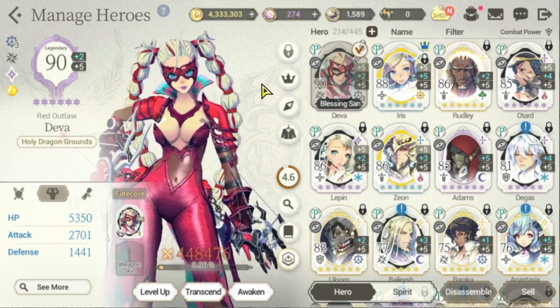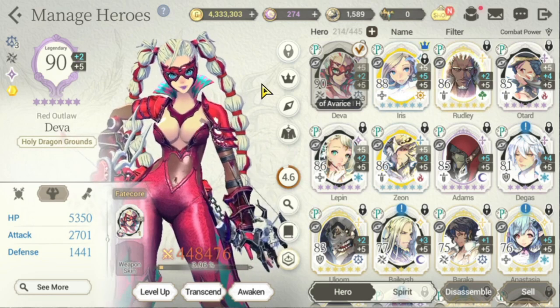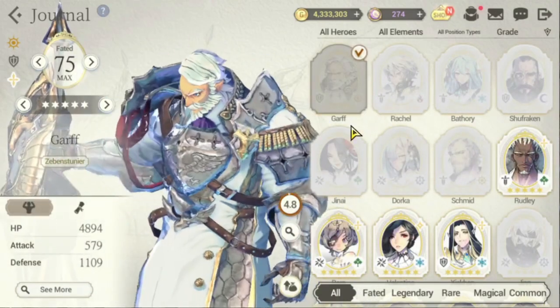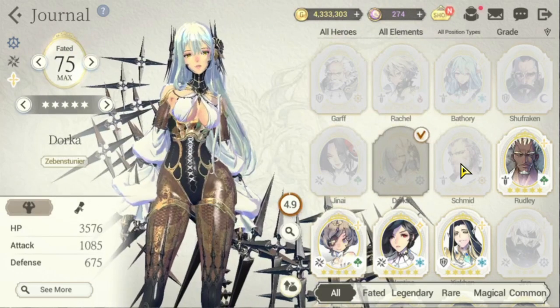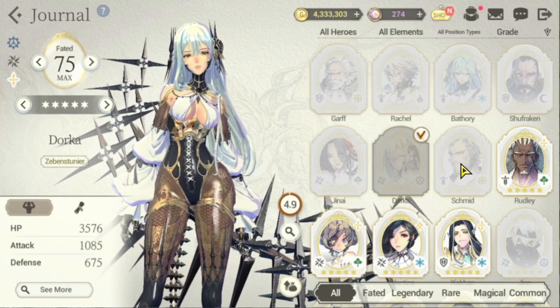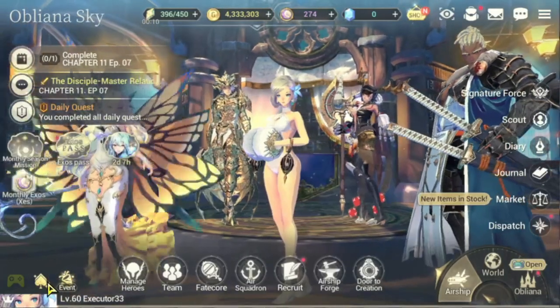I'll put a link to my previous video on how to farm for Zest. Also, make sure you recruit for generals — there are seven: Garf, Rachel, Bathory, Shufraken, Jenai, Dorka, and Schmidt. These are the generals you want to farm because you need them for Signature Force. I'll also put a link on how to farm for nation recruit tickets through golden clocks.